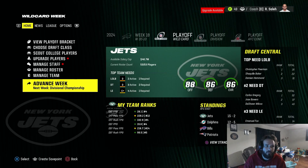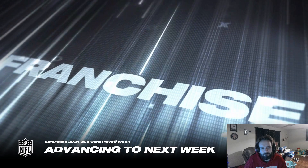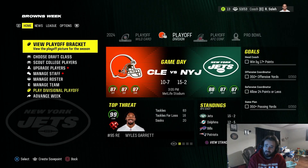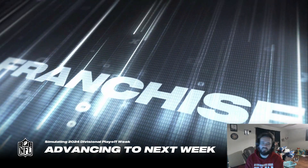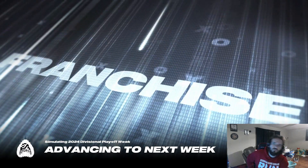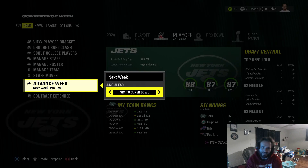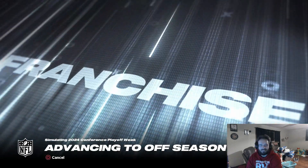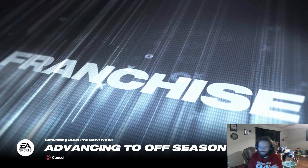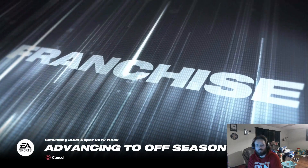Who are we taking on in the divisional round? It's going to be the Cleveland Browns — no lightweight, that's for sure. They finished the year 10-7. We lose by a touchdown. So close — we go 15-2 and get dropped in the divisional. That's a big kick in the nuts. But it's only year number two, and we've still got two more good years ahead of us.